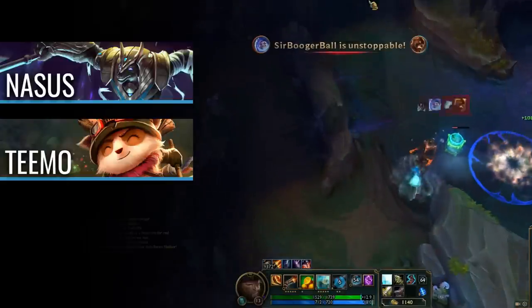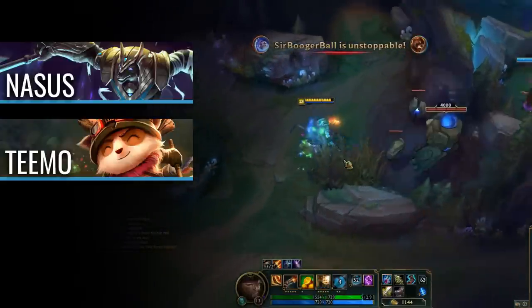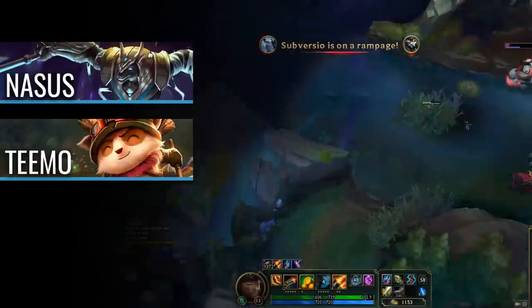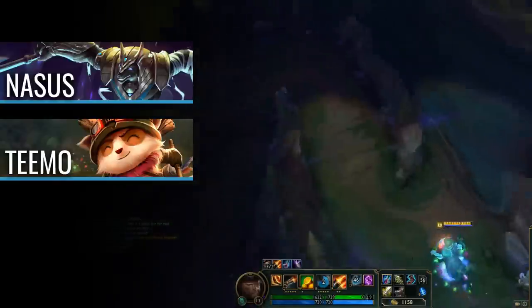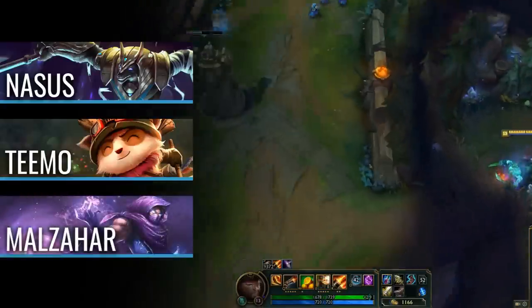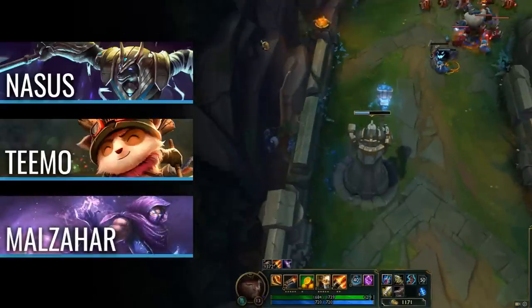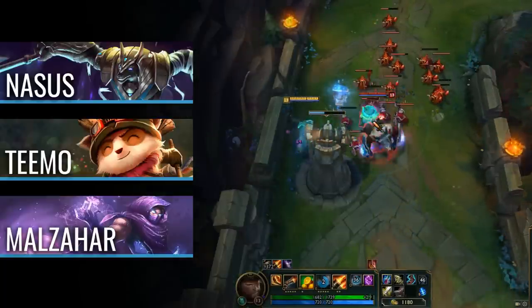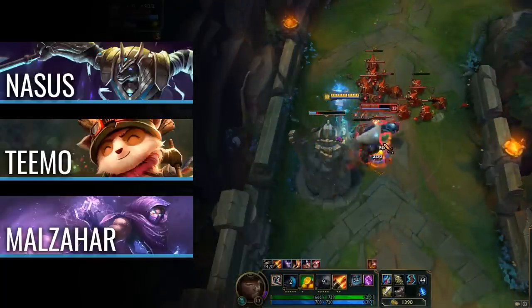Teemo is next. He dies to very little amounts of damage, and he's usually hard to get to because of this, but luckily you can harass him with your Q and easily keep him at your distance. One lucky crit at low life can easily kill him. Finally is Malzahar. You normally won't be laning against him, but if you happen to be playing GP mid, you can eat oranges and cleanse from his ultimate.